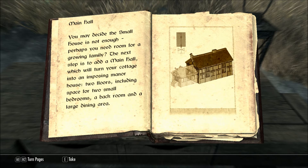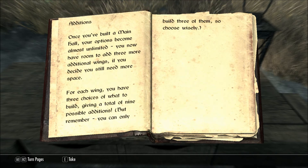Main Hall. You may decide the small house is not enough. Perhaps you need room for a growing family? The next step is to add a main hall, which will turn your cottage into an imposing manor house — two floors, including space for two small bedrooms, a back room, and a large dining area. Once you've built a main hall, your options become almost unlimited. You now have room to add three more additional wings if you decide you still need more space. For each wing, you have three choices of what to build, giving a total of nine possible additions. But remember, you can only build three of them, so choose wisely.